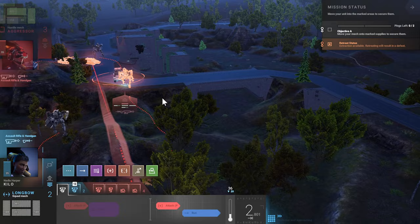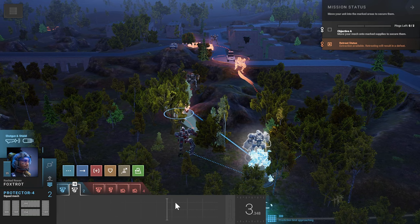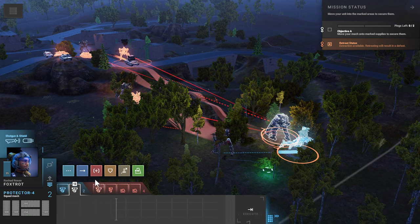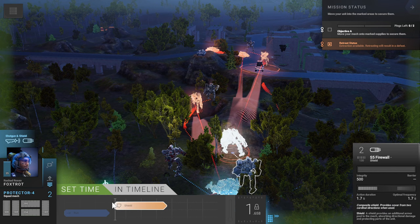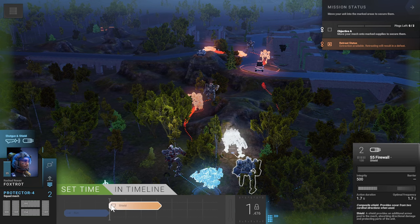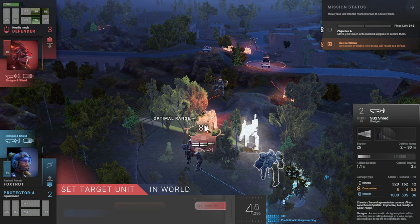Shield guy is going to take a lot of fire, so it'd probably be best if we can get him behind some cover. We'll move him up to there — there's a little bit of cover, it's not full cover. Then we'll go ahead and shield towards the mech. That guy is going to come around, so it's a perfect time to start blasting towards that mech. Just like that — perfect, I think.